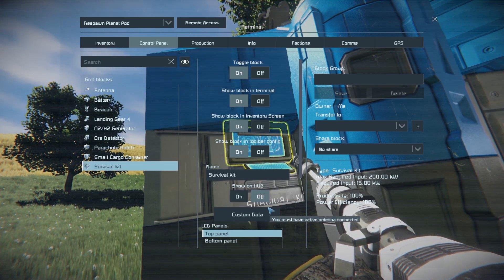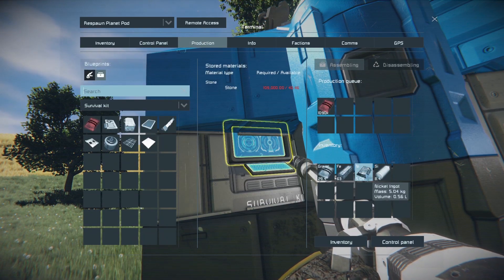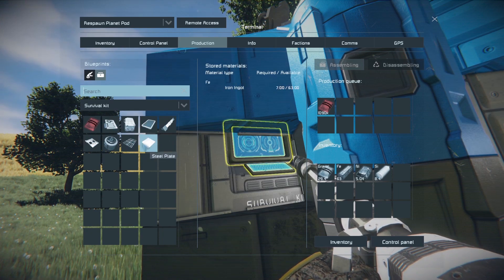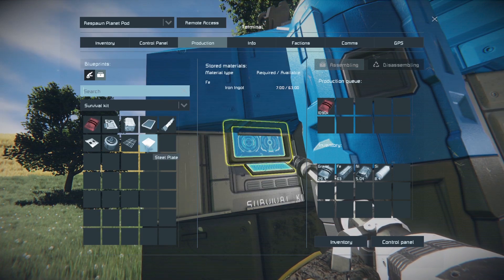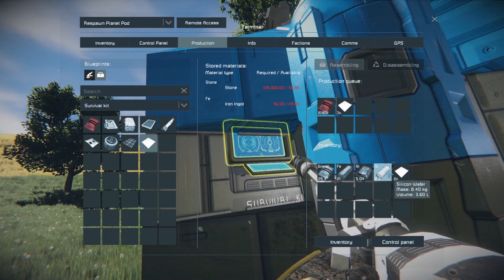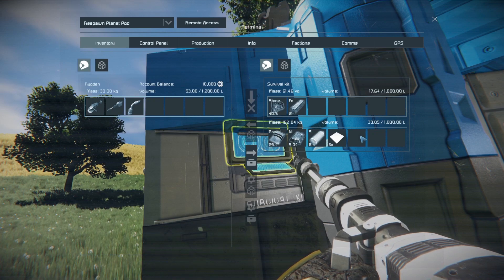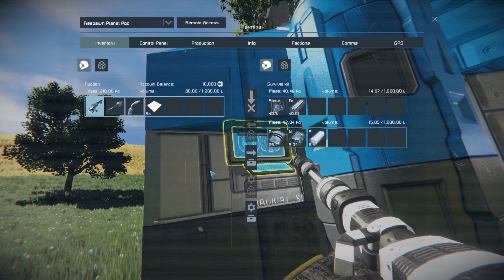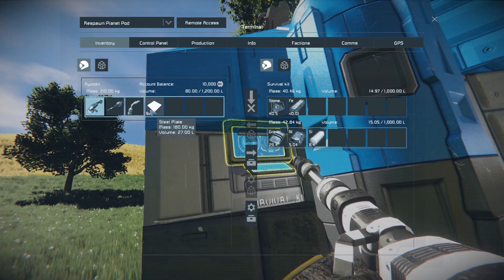In the survival kit, go back to production. Now that we have some iron, nickel, and silicon we can start producing more components. Let's produce 10 steel plates by holding Control and clicking. Then we go back over to our inventory and we'll be able to take that out and use it to build things. We only managed to produce nine though.